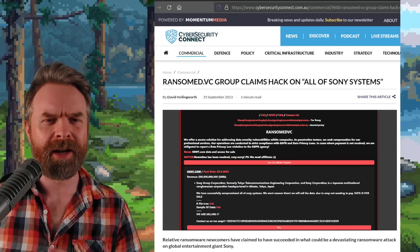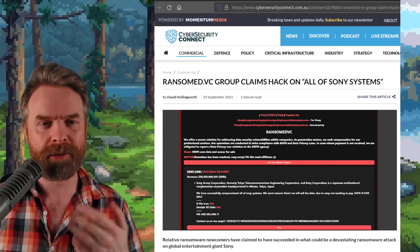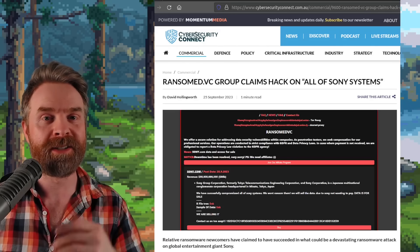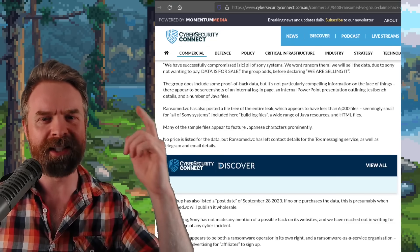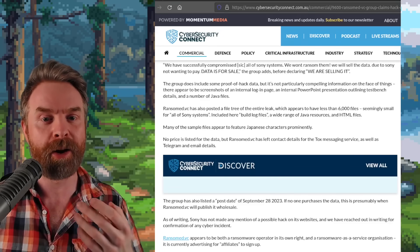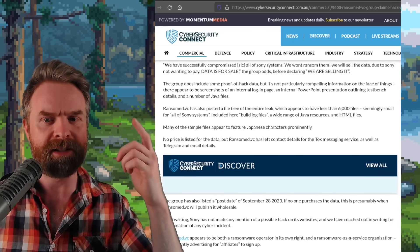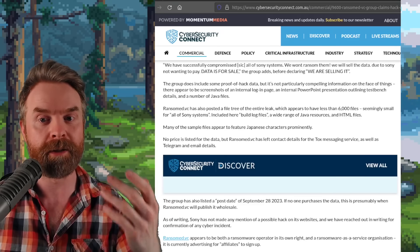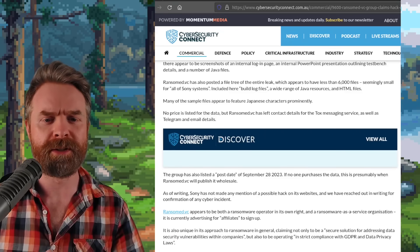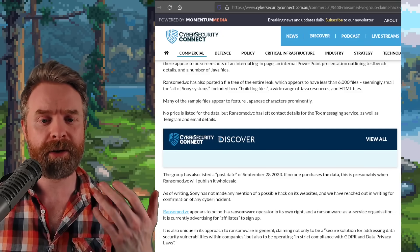Moving on, it appears that Sony has been hacked again. The RansomVC Group claims a hack on all of Sony's systems, saying: 'We have successfully compromised all of Sony's systems. We won't ransom them — we will sell the data due to Sony not wanting to pay.' There are apparently less than 6,000 files altogether, and they're going to be released on September 28th. At this point we don't have further details, we don't know if personal information is involved, and Sony hasn't said a word. I guess we'll find out on September 28th.